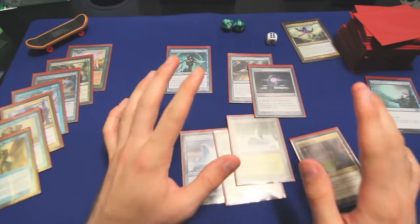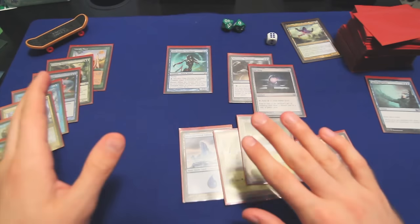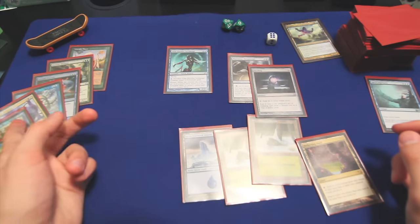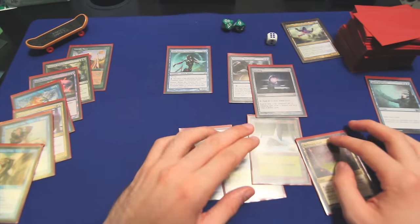I do see one potentially interesting line of play, and that would involve Worldly Tutoring for Deadeye Navigator, casting Peregrine Drake, untapping our lands, and then casting Deadeye Navigator to go for the infinite combo. We can then stroke ourselves for infinite cards, infinite mana, and win the game. I think we are going to go for that, but first, this turn — turn six.